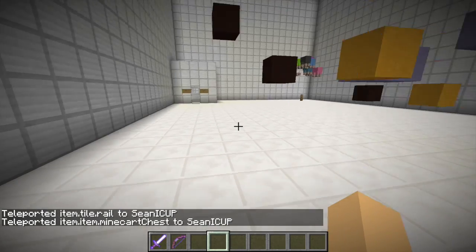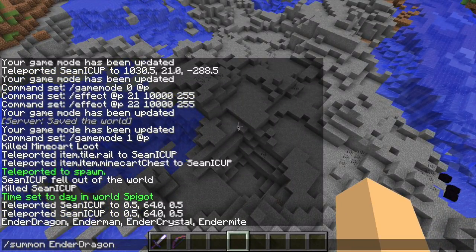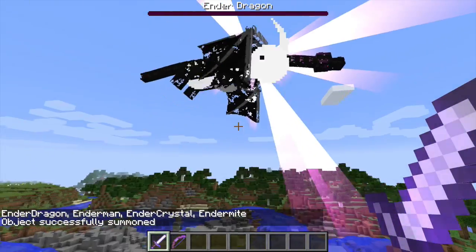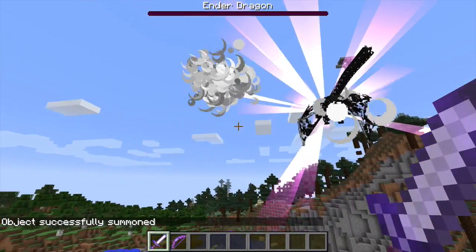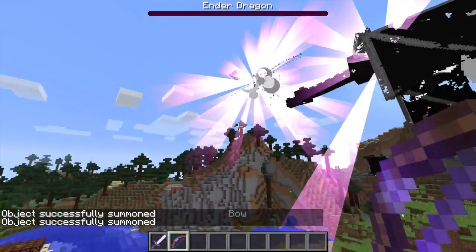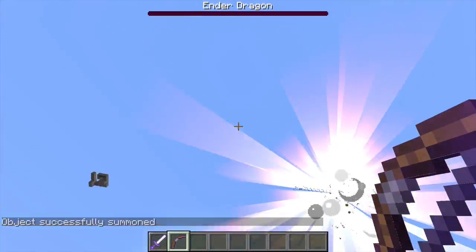Now let's try out my OP tools and stuff. I'll do slash summon ender dragon and see if I can kill it. I'll hit it with my sword. Let's kill it! I get a lot of experience and three Ender Dragon drops — and this is the end soon.